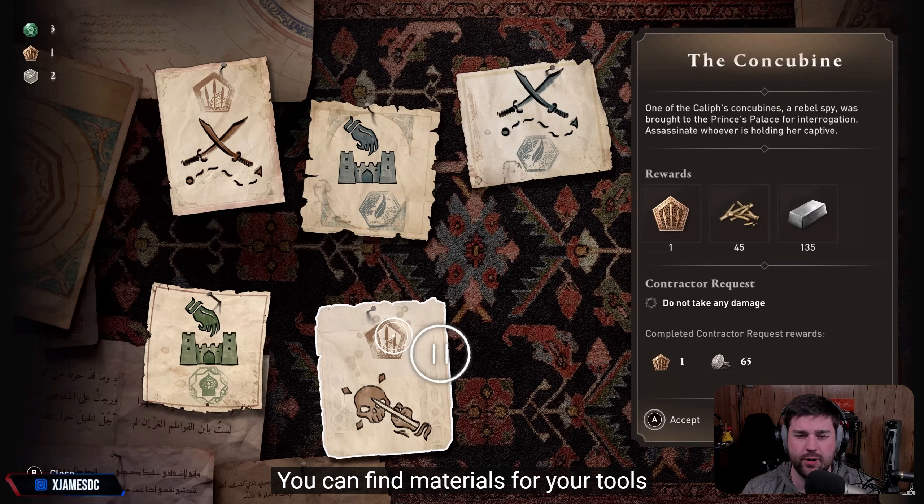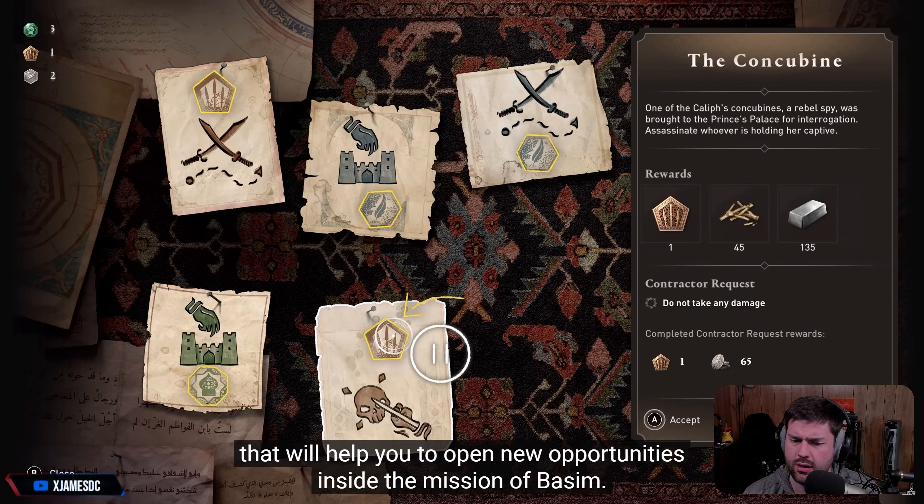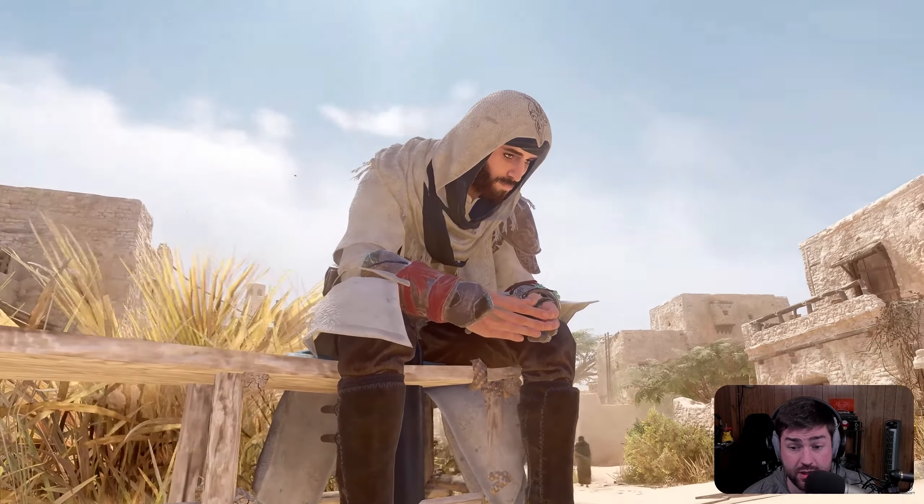Seeing contract boards before — nothing new. You can find materials for your tools and your gear, but you can also find a specific token that will help you to open new opportunities inside Basim's missions. I didn't play Valhalla much — did they add this into Valhalla? Now this looks good.